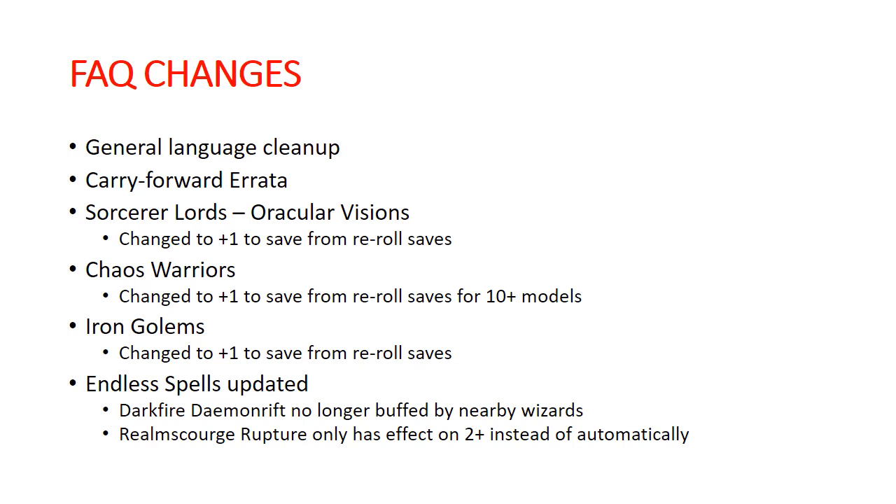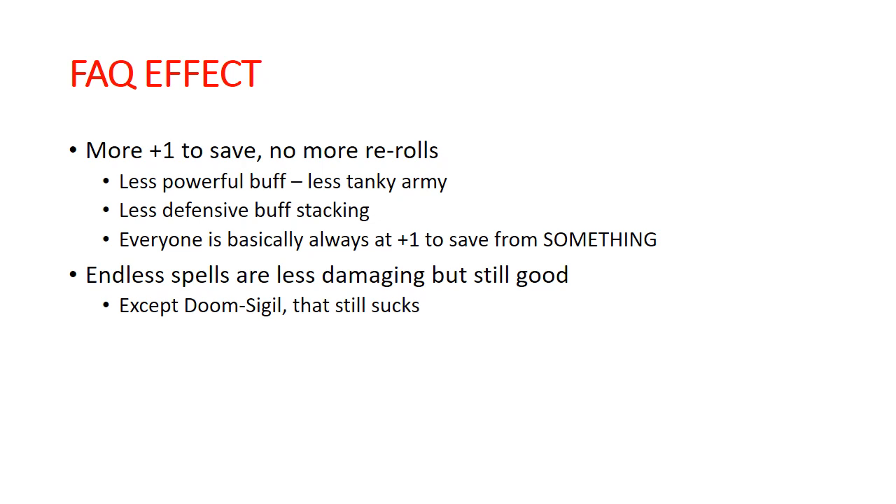The Realm Scourge Rupture in particular is just a good value right now. So, as mentioned, less rerolls and more plus one to save. The Endless Spells are doing a little less damage but they're still good, except for the Doom Sigil — that's still terrible. Basically, everybody in your army is going to be on a plus one to save from something at some point in the way this army is going to be working now.